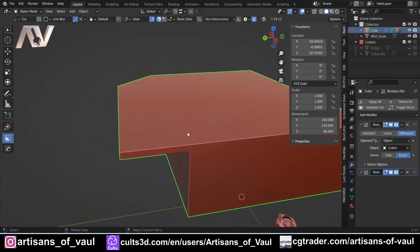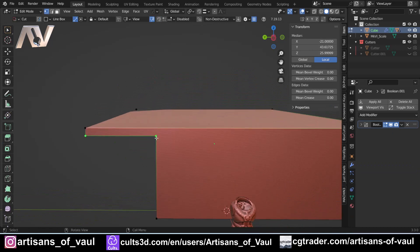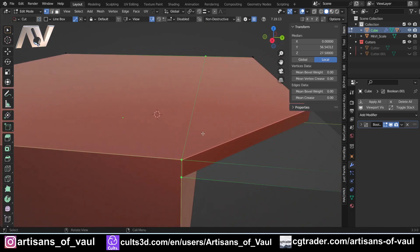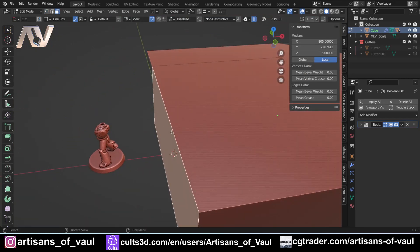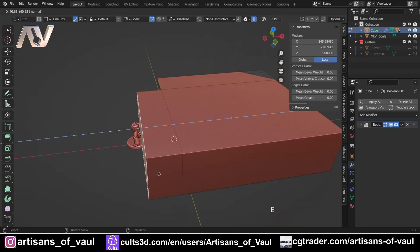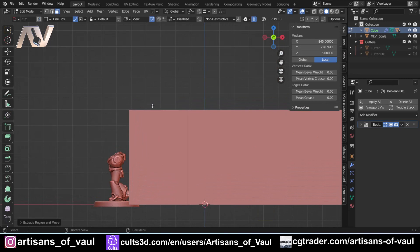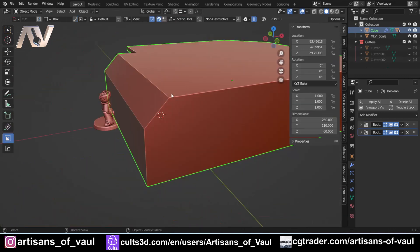I need to get access to some of this geometry, so I'm going to apply this first boolean. Now I have access to the vertices. I'll select this one-side view, then press K — or use the knife tool from Machine Tools — press C to cut through, Z to keep on the Z axis, then Enter. That gives us a cut all the way through. I'll grab that face, extrude it out about 40 so a base could hide within it, then use our line box to cut a 45-degree angle.